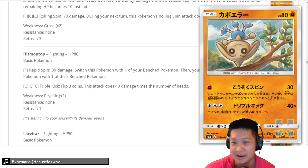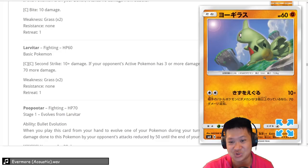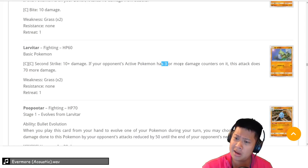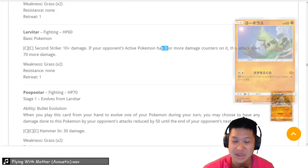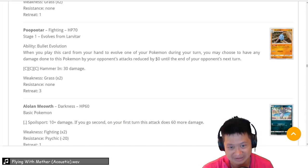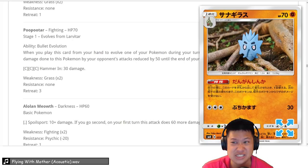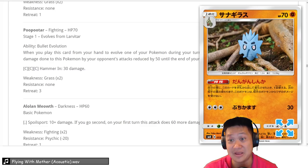Larvitar — the second version. Second Strike with Double Colorless Energy: if your opponent's wounded, it gets a 2-hit KO. And you evolve into Tyranitar. Pupitar — when you evolve this, it puts a debuff curse on your opponent's active Pokémon so they do 50 damage less. This means you can safely evolve into Tyranitar next turn with a good chance of survival — your opponent needs 120 damage to get a KO. It does help your Tyranitar evolve safely, though it only protects itself.